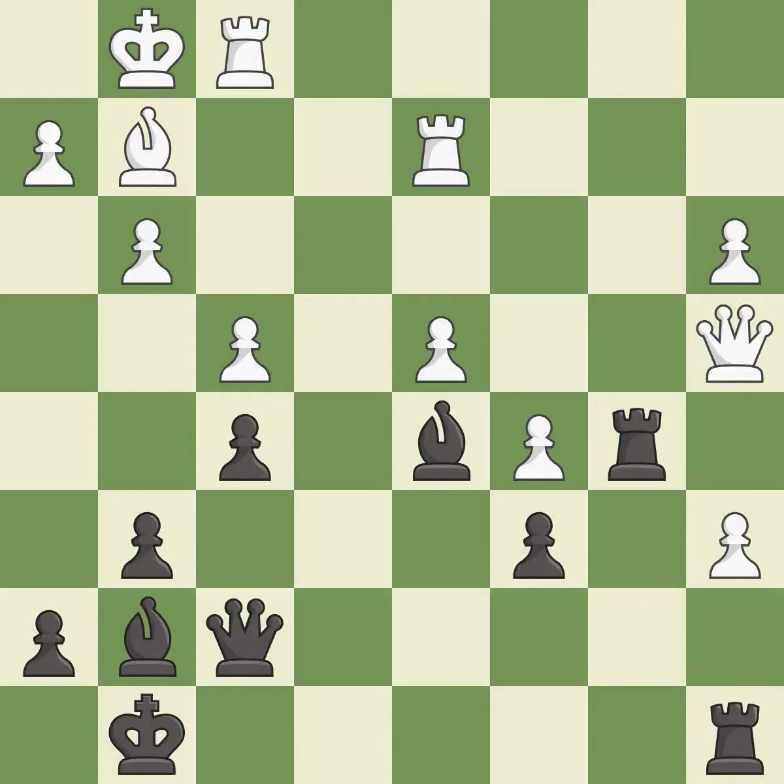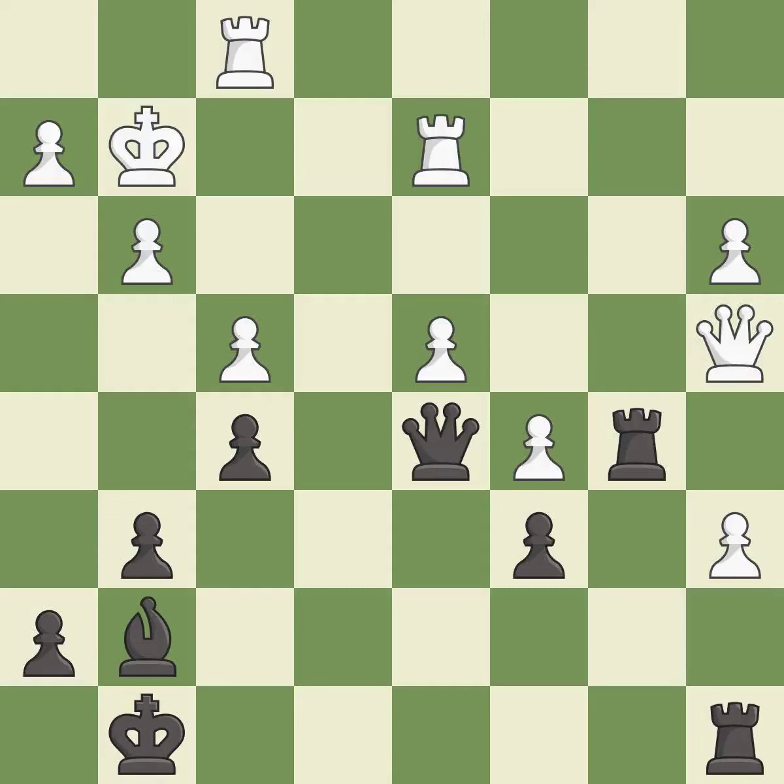This defends the attacked pawn — it is good. There were worse moves, but also something much better — it is an inaccuracy. Takes back — it is best. This is a fair move — it is good. This overlooks a better way to evade the check from the opposing queen — it is a mistake.